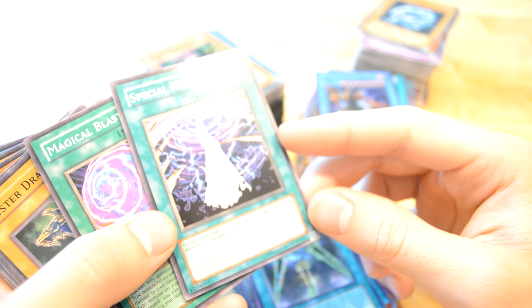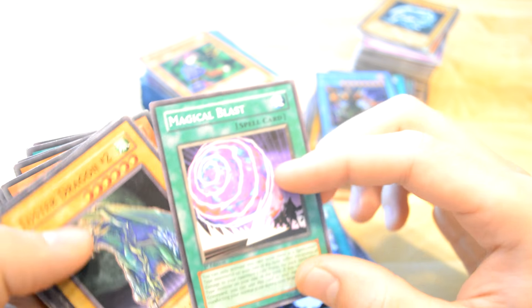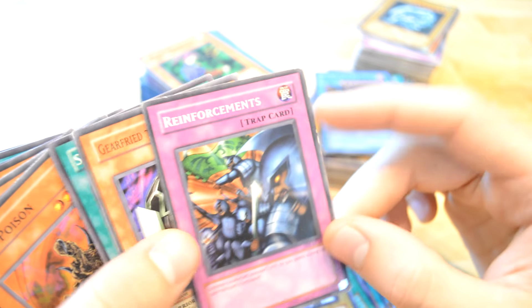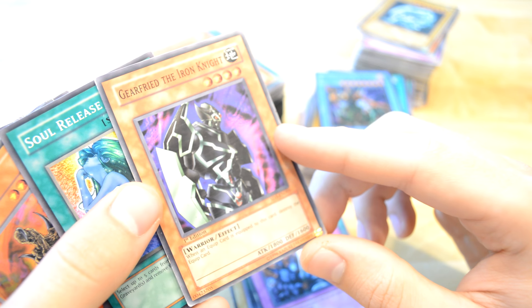Three Generations — this was only two. This card: discard one card from your hand, destroy all special summoned monsters in the field. Magical Blast and another Lost Dragon. Reinforcements gives you 500 attack. Oh wow, nice — I remember it.